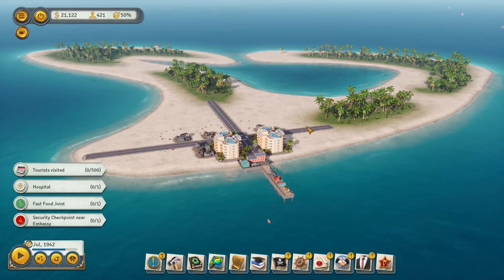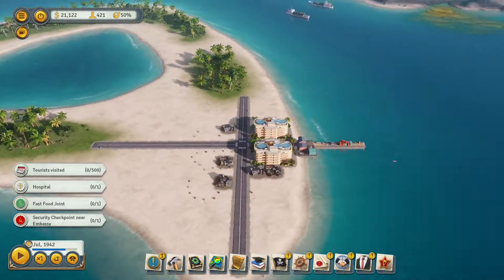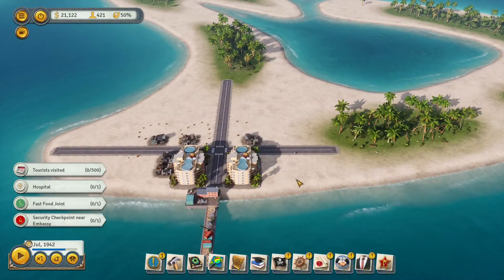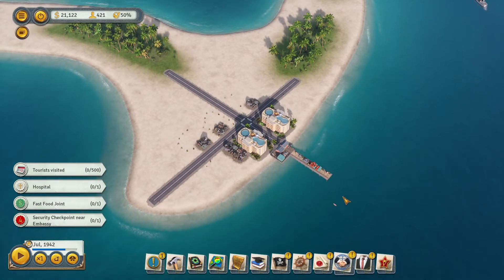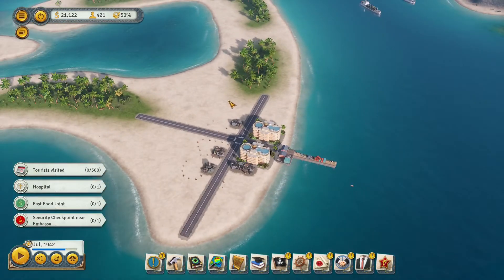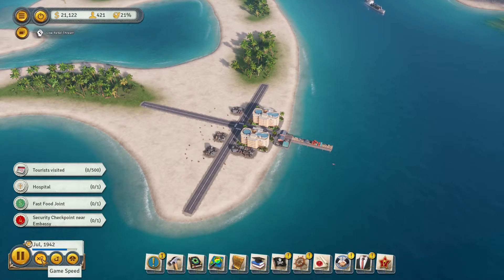What's going on everybody, welcome back to Tech Cube. Today we are back in Tropico 6 for the seventh episode of our let's play series. Last time we left off, we just made it to the Cold War and started construction on our tourism island, which will in theory bring us to the number one tourist destination. We have some things to do today, so let's turn on the game and speed it up a little bit.